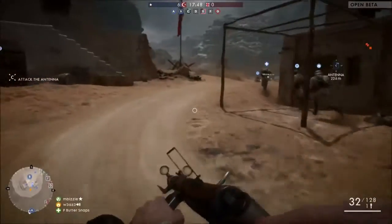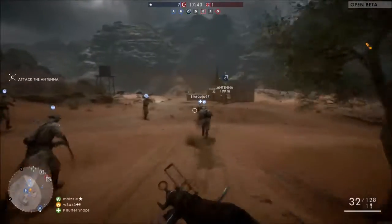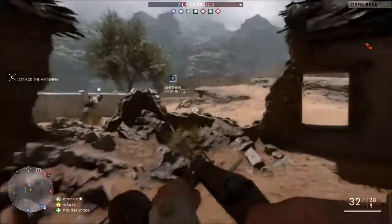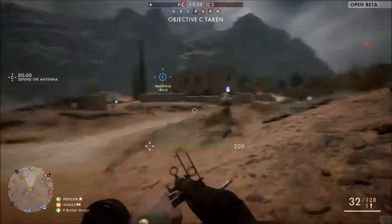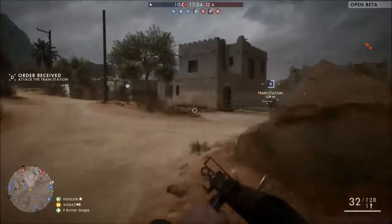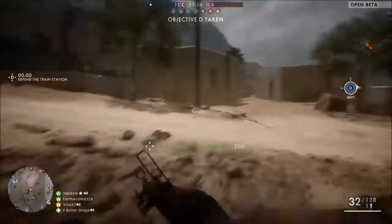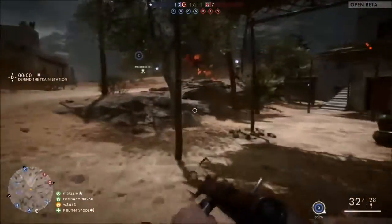The overall map design of the desert map was a mixed bag. When you're in the close-quarters fighting areas around Bravo and Charlie it was okay, but then you had that one point way out in the middle of nowhere that nobody was going to touch unless they had a vehicle or a horse. You're basically confined to fighting in the little city area or going between flags like Frank and Gulf. The weather effects are cool in small doses but not as a long-term thing.